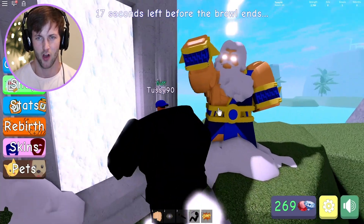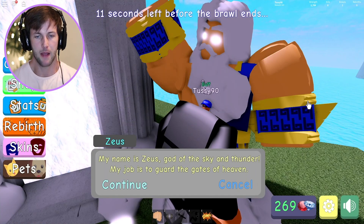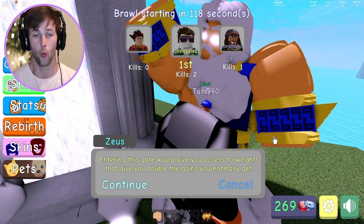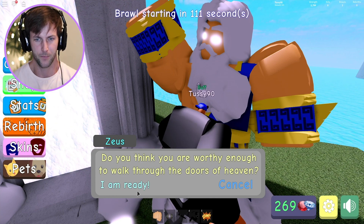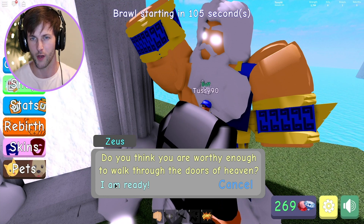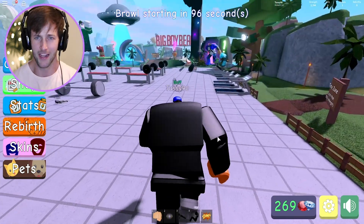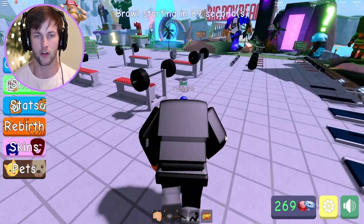Is this Zeus? It is Zeus! He says: 'My name is Zeus, god of the sky and thunder — my job is to guard the gates of heaven. Entering this gate will give you access to weights that give you double the gains you normally get. Do you think you're worthy enough?' Yes! 'You're still too weak — come back when you have at least one rebirth.' How are you gonna do your boy Tussie like that?